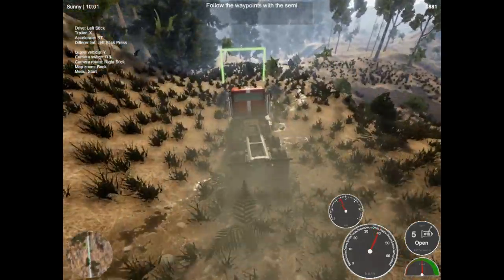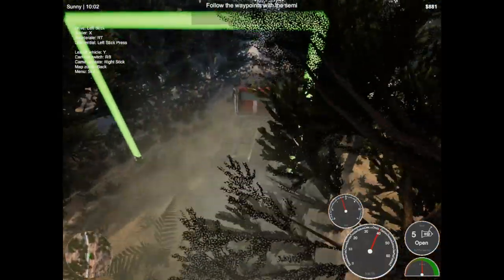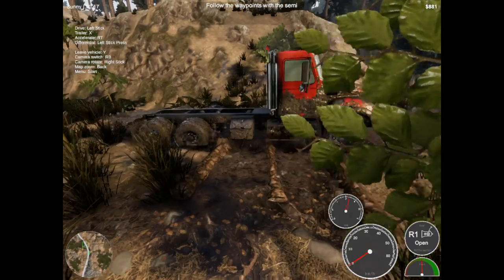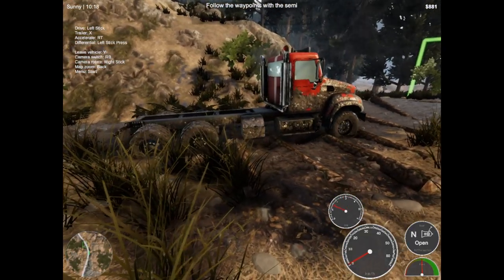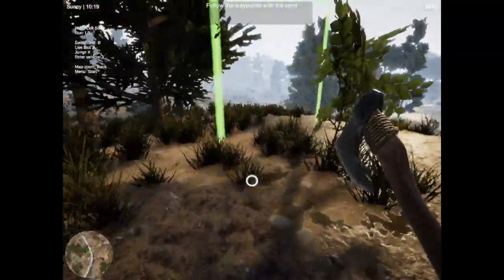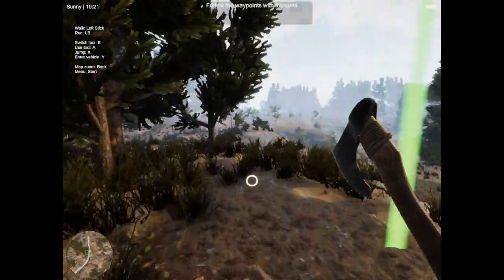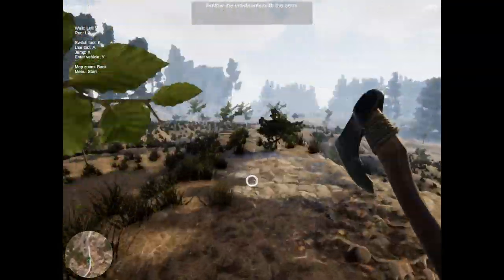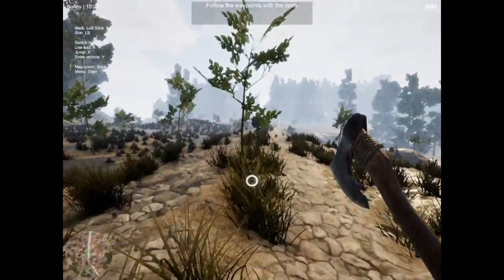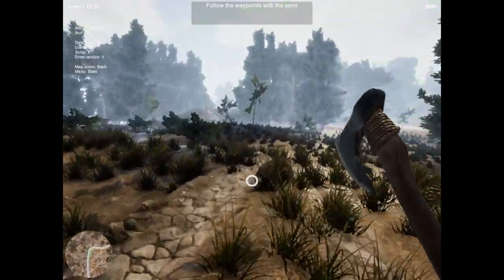I don't think I'm getting out of this way. Can I just go on foot? I'm just going to leave that there. Did that work? It didn't work. I'm literally drifting all over the place. Map zoom - there's like no sound in this game either when you're out in the world, just walking.